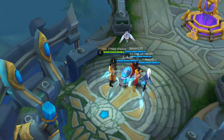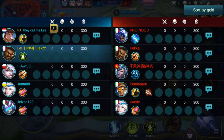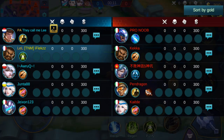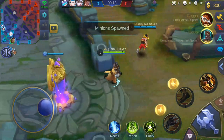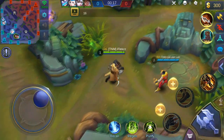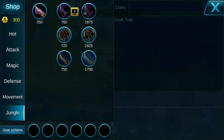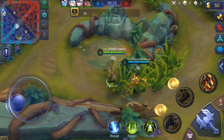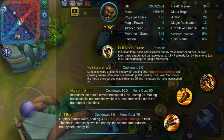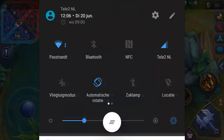Looking at the enemy team — they changed the name, it was Yun Zhao and now it's something else anyway. They have Bruno, Shu, and Johnson, a very decent team with a big tank which will be hard for us. Let's see what ability should be maxed first — definitely max the second ability first because that's the one that does damage.